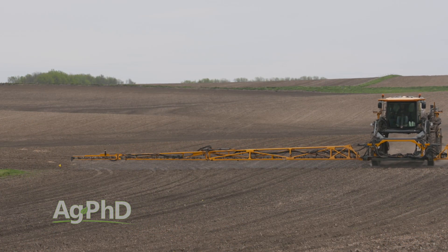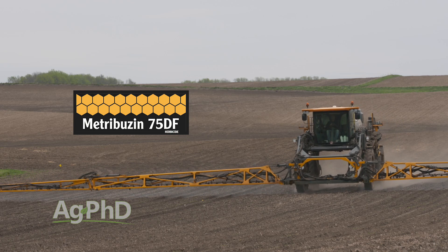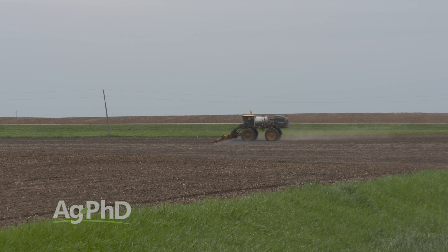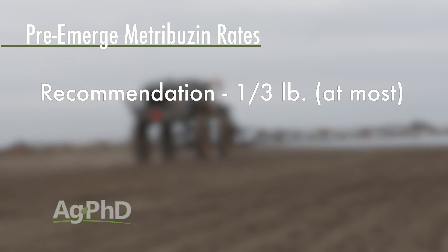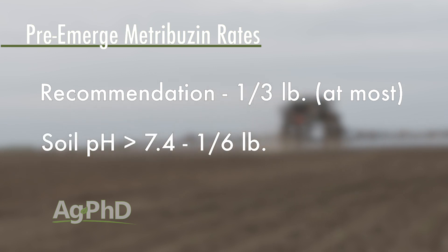On rates — one question we get frequently is about metribuzin. People haven't used it for 20 years and want to know what rate works for their soils. Look at the label — label is the law. Two-thirds of a pound is the standard full rate, but we really never recommend that; we recommend a third of a pound at most, so we're already at half rate, which is quite a bit safer. If you've got a pH over 7.4, our standard approach is to go down to a sixth of a pound — a quarter of the full rate. The odds of hurting your crop at a quarter rate are slim to none. If you have pure sand or a pH of 8.5 or higher, you might want to cut it even further or potentially not use it.